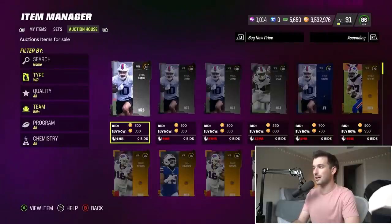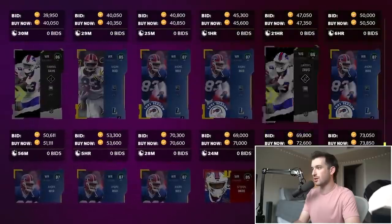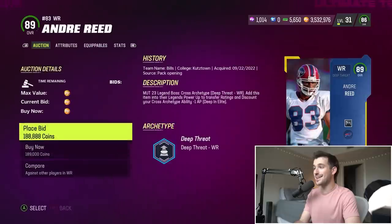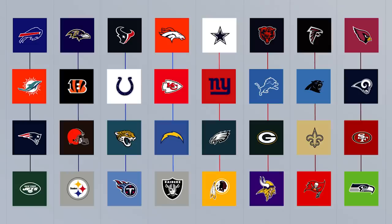Of course the Bills have Josh Allen who's amazing, but a really good wide receiver is another great option for us. They've got 85 overall Stefon Diggs, Andre Reed, and 86 overall Gabriel Davis. I really want an awesome wide receiver, so we're gonna go with 89 overall legend Andre Reed. Packs five and six — we've already crossed off four of the 24 teams we're hoping to get.